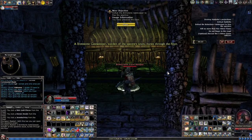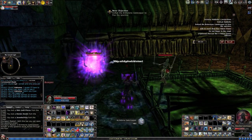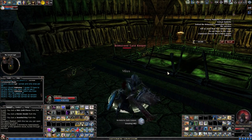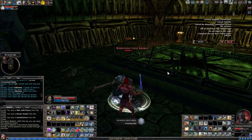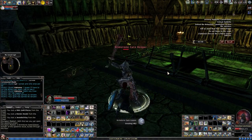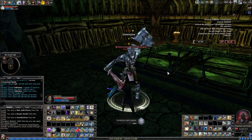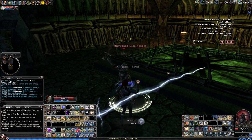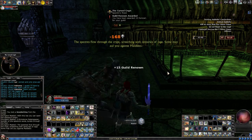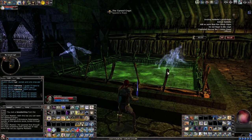This is kind of a cool room. Once you kill Brimstone here, I should probably grab some footage of all the ghosts flying out for one of my trailers one of these days. You kill him and then a bunch of ghosts that are trapped fly away — be free.